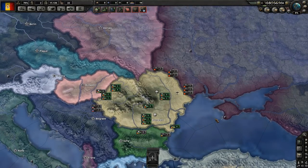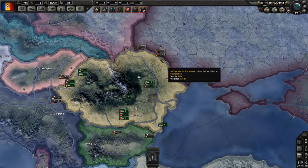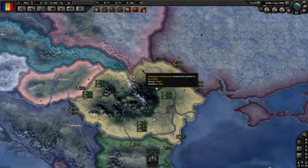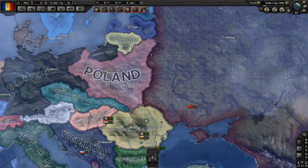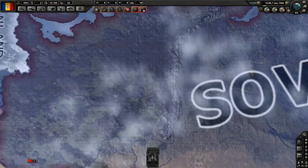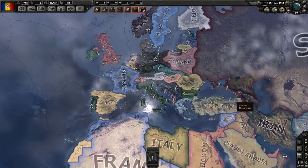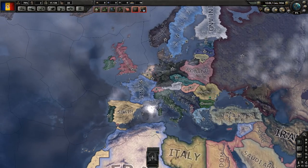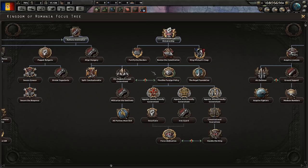We are going to try to change the tides of history and deny them Bessarabia. Instead, we'll set up a whole load of forts, join the Axis, and by then I'm hoping the German Reich will be nice and strong, and we'll beat the crap out of the Soviets. Then from there I'll try joining the Allies like they did historically, and try beating the crap out of the Germans. That will be good enough for us, if we can survive. It's always difficult to play as a small nation.